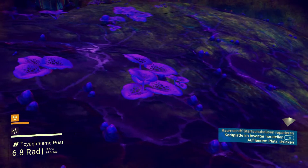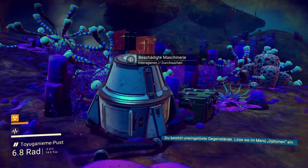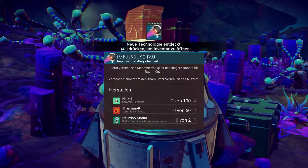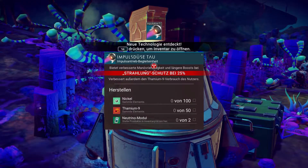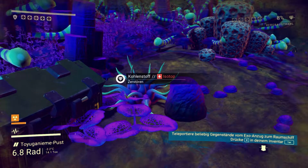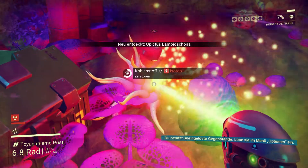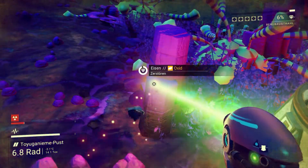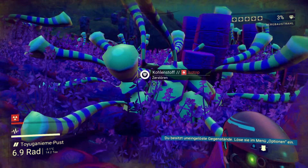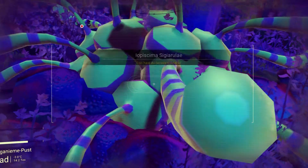Ich frage mich, wie lange es dauern wird, bis andere Spieler das von mir entdeckte Zeug finden werden. Was haben wir denn da? Beschädigte Maschinerie. Neue Technologie entdeckt – Impulsdüse! Dafür brauchen wir Nickel-Tamium-9 Neutrino-Modul. Faszinierende Perle. Was ist weiteres neu entdeckt? Kohlenstoff kann man ja nie genug haben, genauso wie Eisen. Das zieht sich hier alles am Anfang besonders – alles einsammeln, alles scannen.